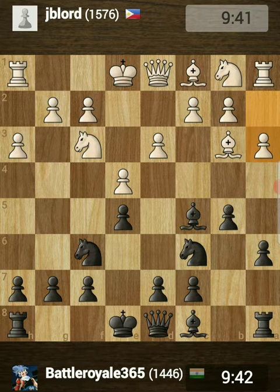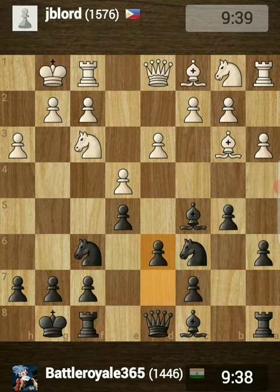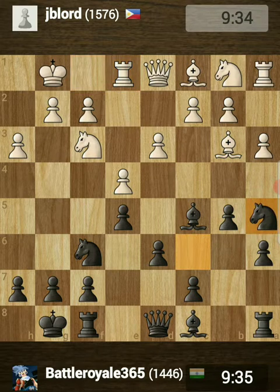I was planning to play d6 followed by bishop to b7 in the future, which is what actually happened. After a3 I simply castled kingside, opponent did the same, and I finally played d6. After rook to e1 I played knight to a5, attacking his bishop.